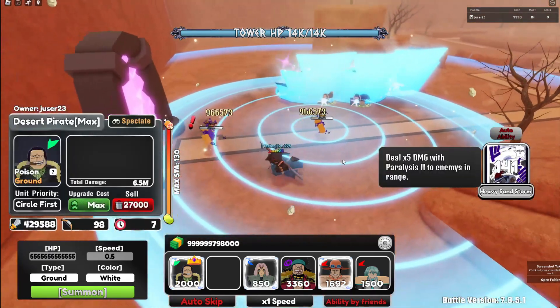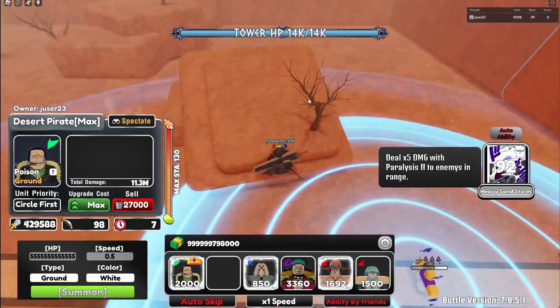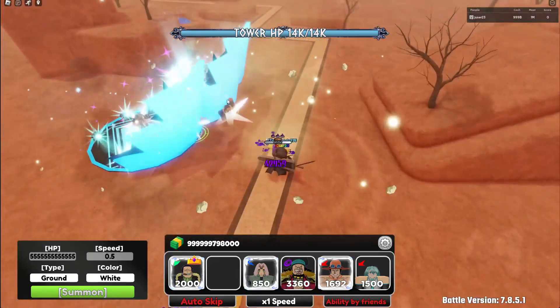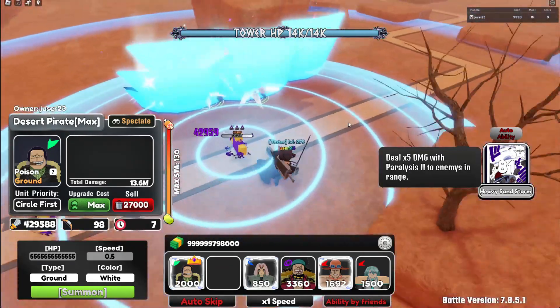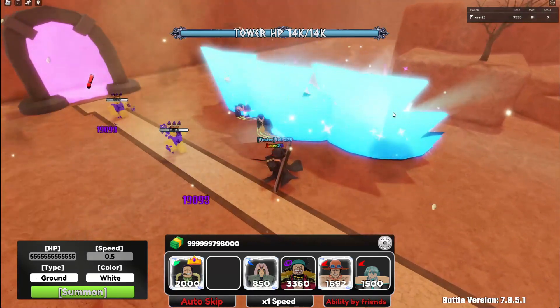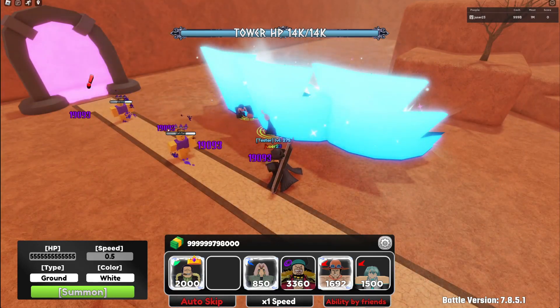So a buffed Crocodile does 1 million a few times — Paralyze 2 is like 6 times or something, that's 6 million damage with his ability. That's insane. Also, he's a poison unit, so his poison stacks also. So yeah, he's extremely good, I can just recommend getting him. Thank you for watching and see you in the next video. Bye.